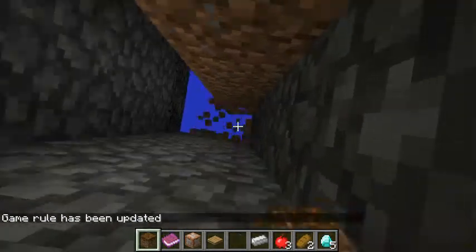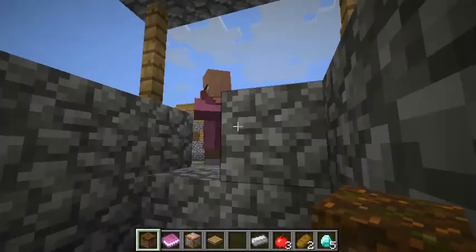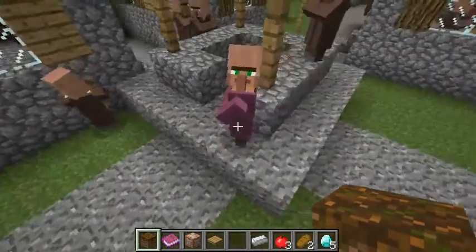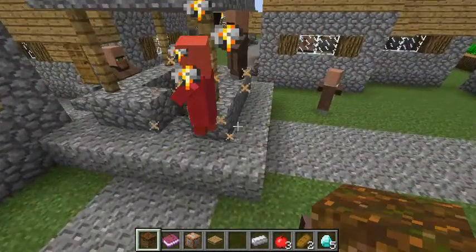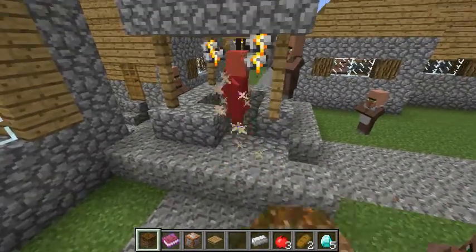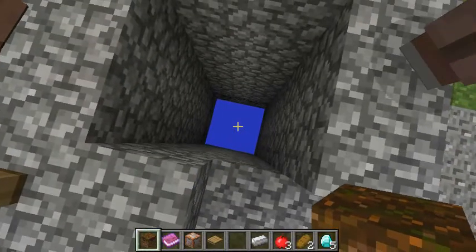You can fly while doing this so you don't die — remember you have to be in creative mode. Let's test it out on a villager. Go inside. Goodbye villager, I'll see you in a long time.